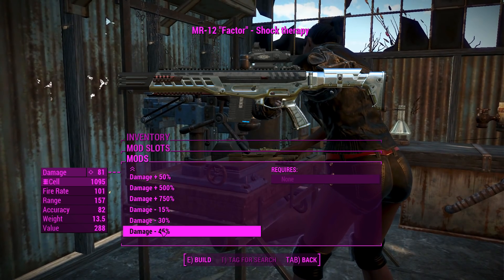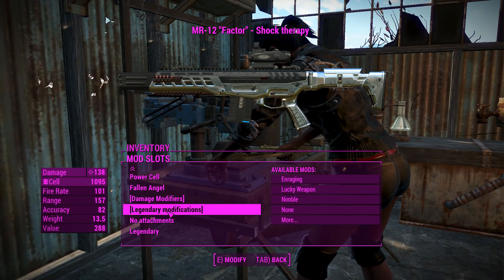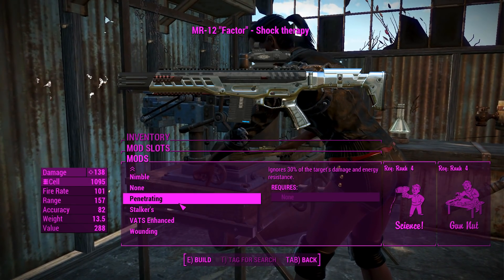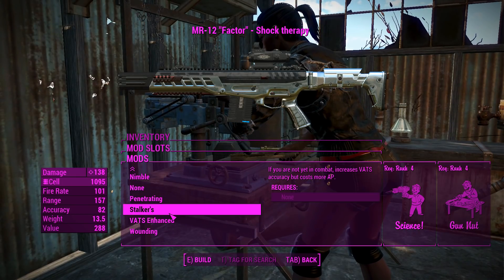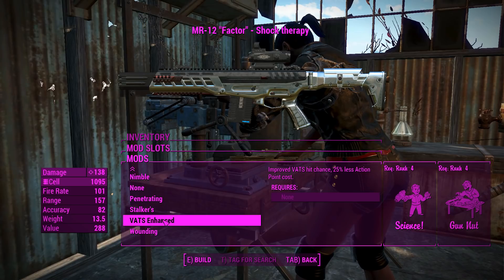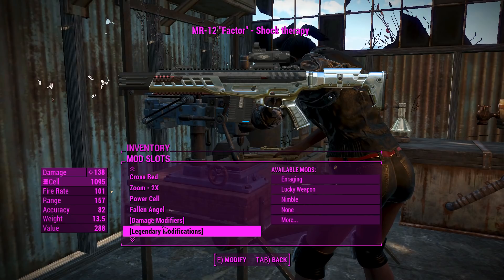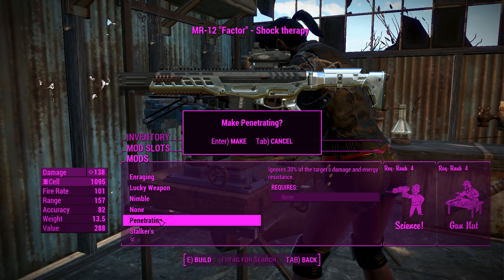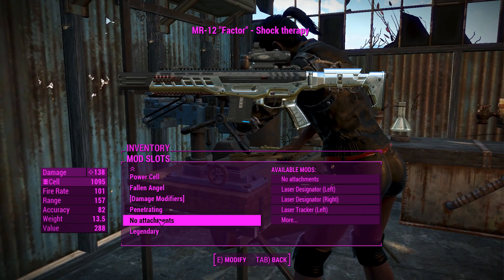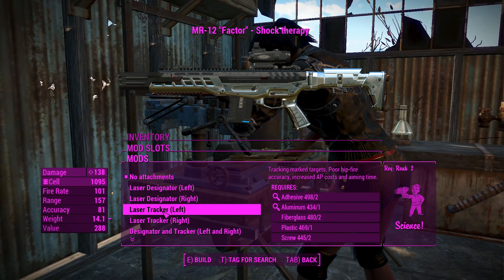You can go up or down on damage modifiers, which is interesting. So if you feel like this weapon is punching a hole too big on your targets, then you can reduce it a bit. There are some more legendary modifications, but not all of them interestingly enough - it's not going to give you the effect of furious here, so that kind of sucks. Let's give it a penetrating effect. Just improve that damage ever so slightly. It's also got some laser sights and laser trackers.